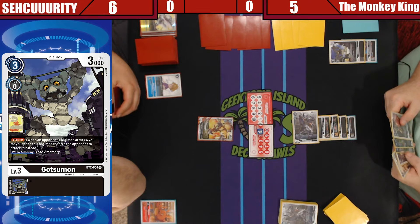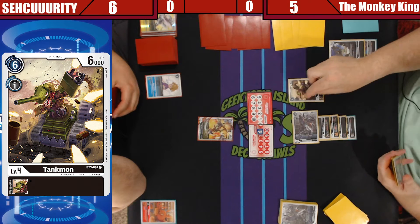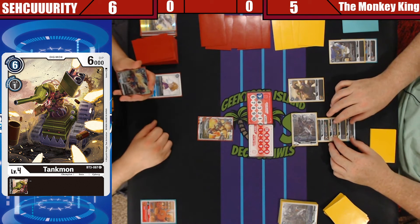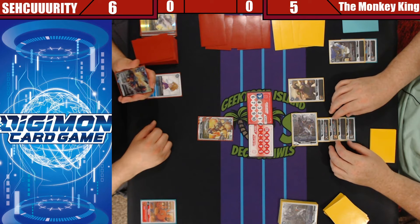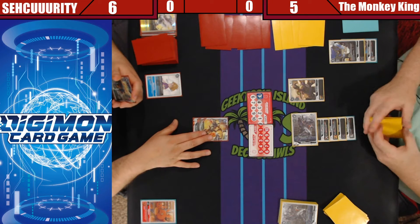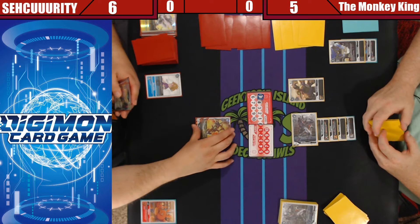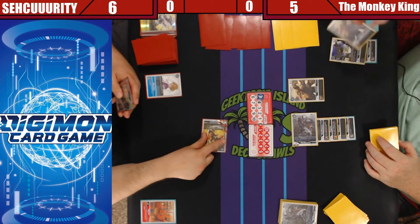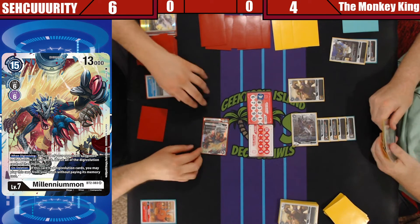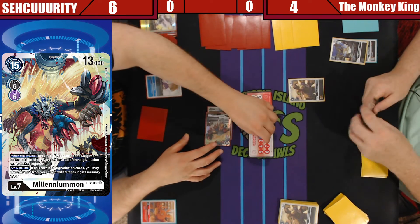Draw. Put you to five. Go ahead. Sorry, this is only ten when it swung. It's twelve now. I will attack your security. I will pay six. Of course — on devolving I'll get rid of that guy and go to one.